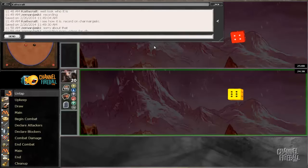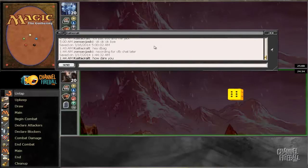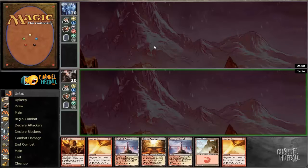Time for round 3, and fortuitously we have won the die roll. So round 3, we've won the die roll, we're 2-0, let's try and keep that going.